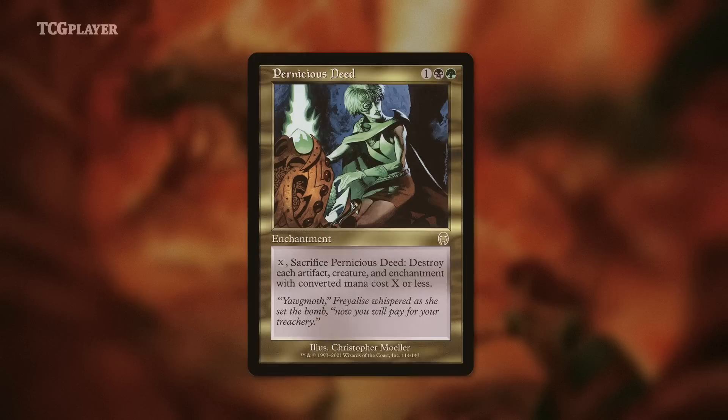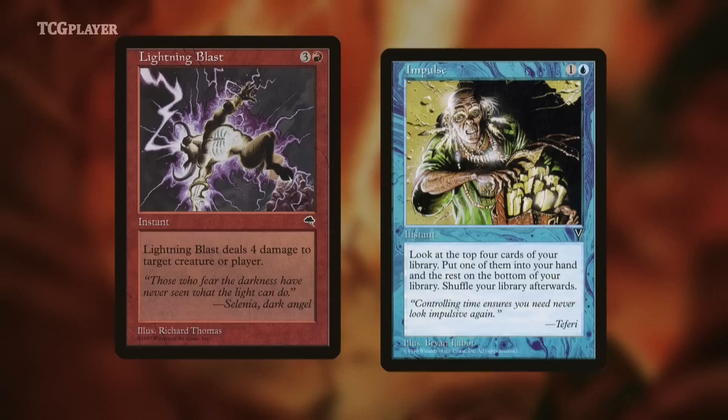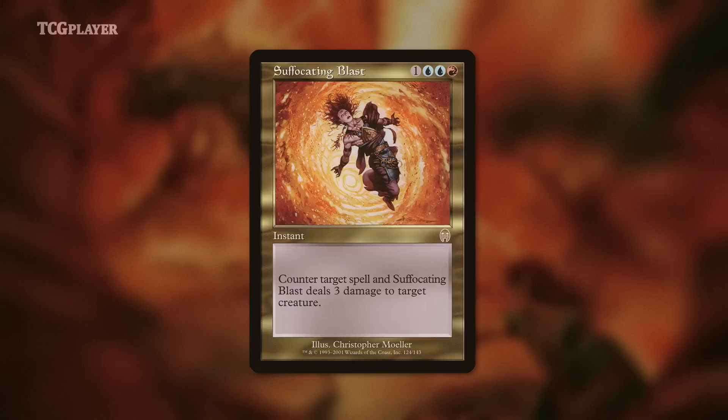When Apocalypse hit, Pernicious Deed was correctly identified right away as ludicrously powerful, and still sees fringe play in Legacy to this day. The place you're most likely to see it these days is in cube drafts. Unlike Vindicate and Pernicious Deed, Prophetic Bolt didn't really break new ground — it was just a Lightning Blast and an Impulse stapled together — but that's pretty good. Similarly, Suffocating Blast wasn't a groundbreaking card that did something new, but not all cards have to be that. Sometimes a hyper-efficient two-for-one is all you really need.